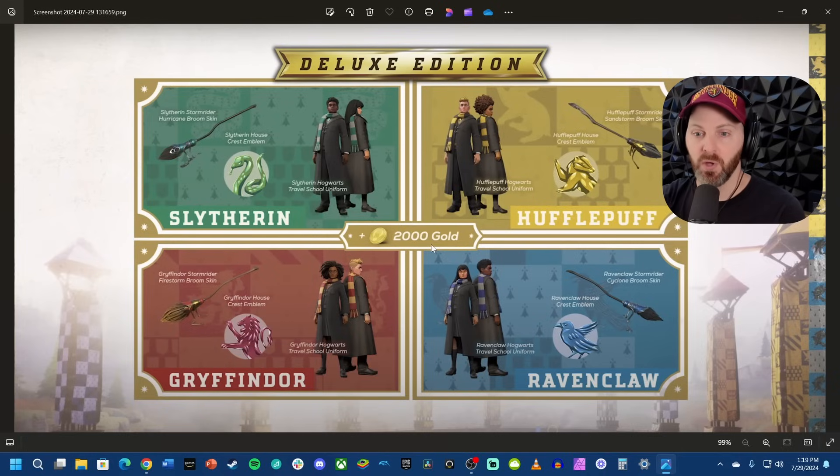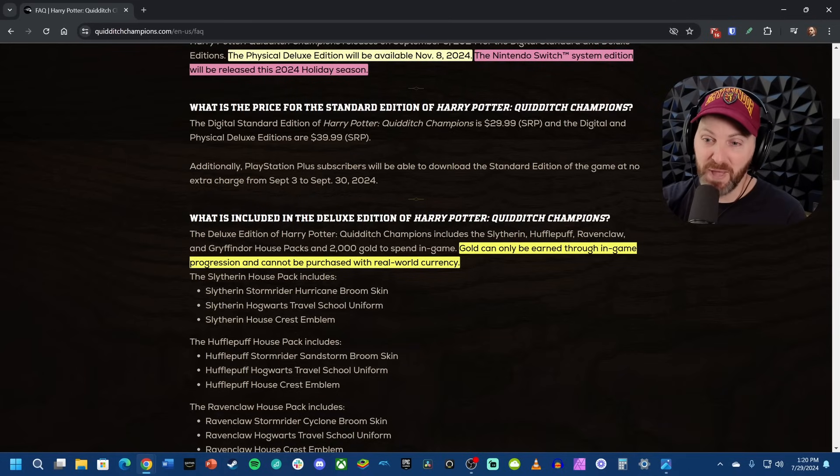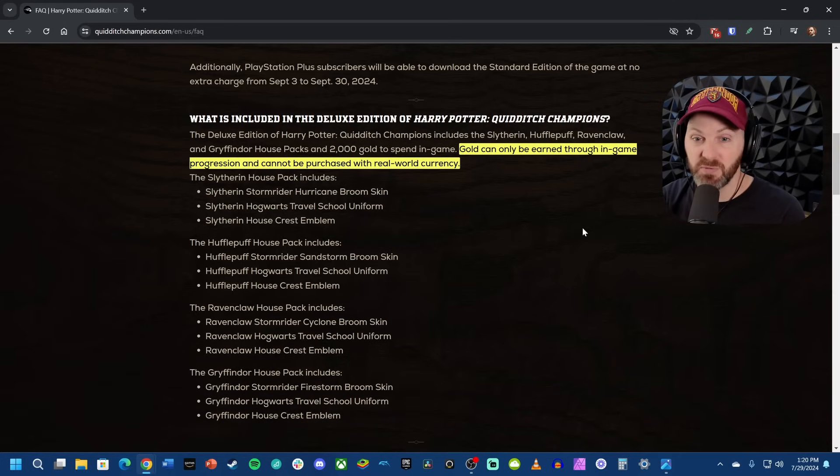This is going to make people ask the question: wait a second, I thought they said no microtransactions. So for that, we have to jump back over to the FAQ, which says gold can only be earned through in-game progression and cannot be purchased with real-world currency. So that is a good thing right there, and another indication that they do seem to be sticking with not having microtransactions.